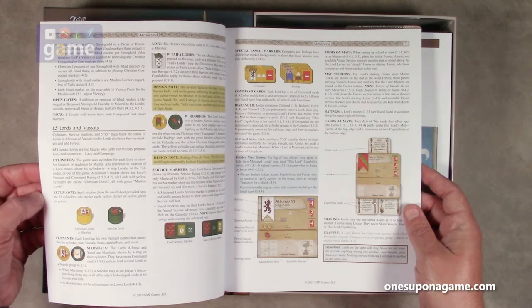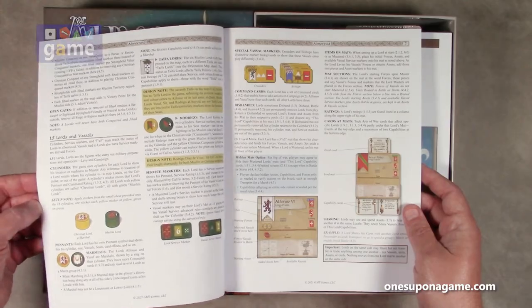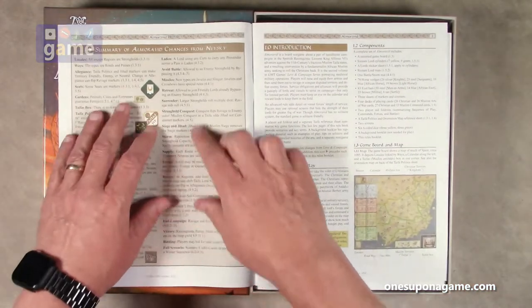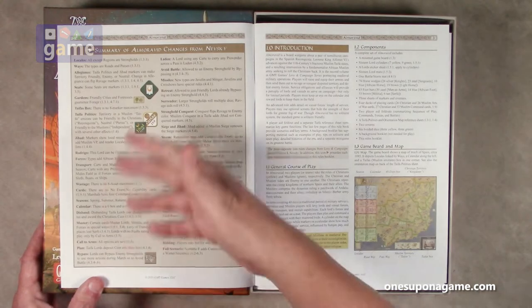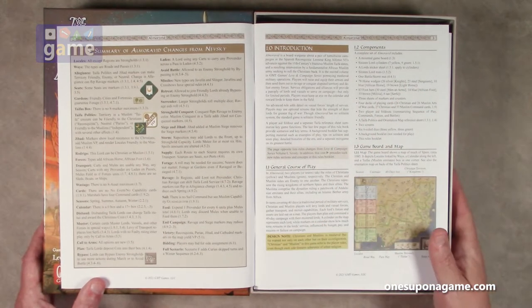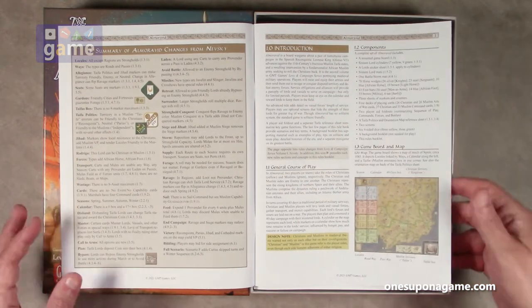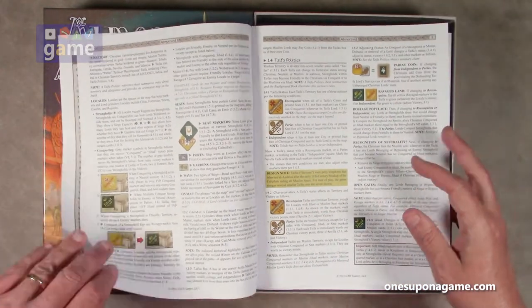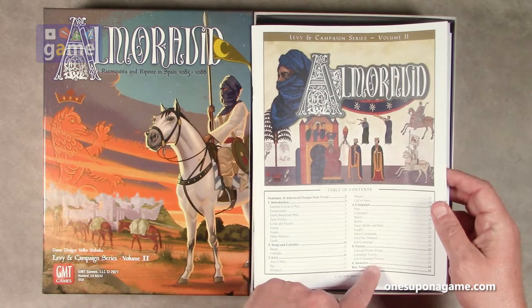If you're watching this in the future, there were supply chain issues in the world. Anyway, this one starts off with changes from Nevsky, so if you've played Nevsky these are the changes. I have not played Nevsky, so this will be the first one I learn. The manual covers introduction, general course of play, components list, shows the map, and then obviously the rules.